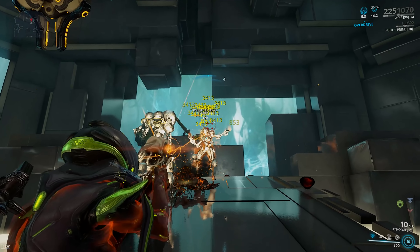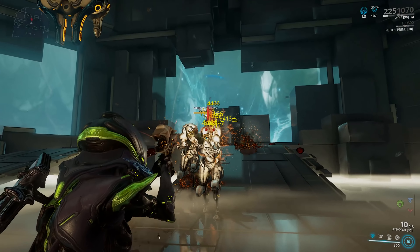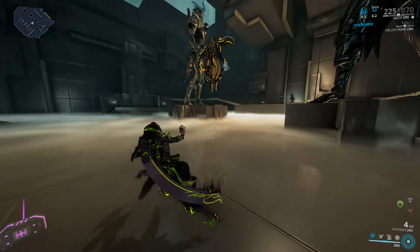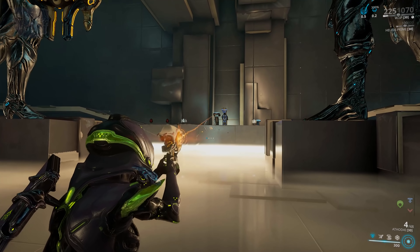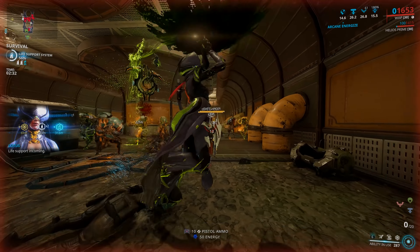The buff will also increase your recoil. So if you can keep landing those headshots, then you can keep infinite ammo by refreshing that buff, while also increasing your fire rate and increasing your recoil for your primary fire. So it's good - high crit chance, infinite ammo, fast fire rate. Slap on Hydraulic Crosshairs for more crit if you want to. It is a solid option.